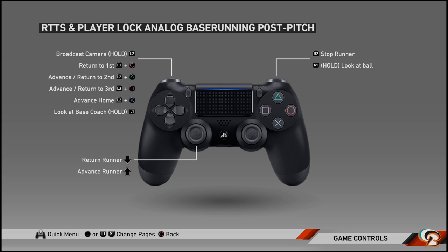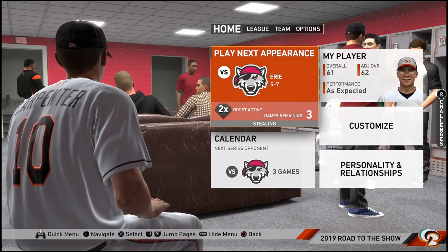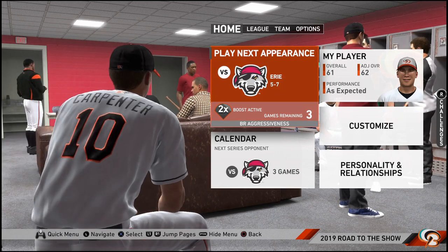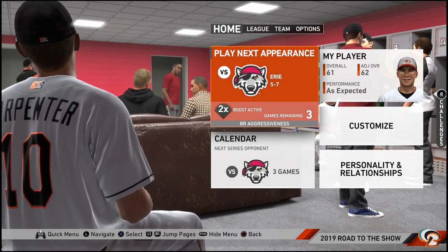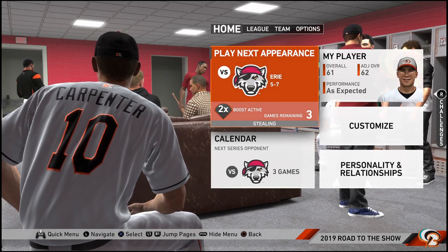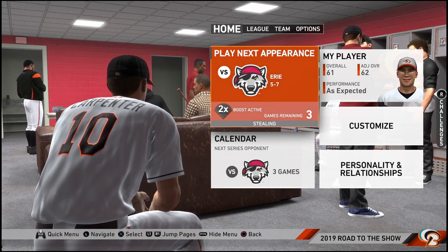Maybe I've got to start doing the old L2 - press circle, hold L2, press triangle. Alright, last game against Erie. Let's see how much I can stuff this up on the bases. I'm really lost on the bases. Trying to figure out if I'm going to use analog or buttons. Each one has its sort of positives, but then they have their massive negatives as well. So frustrating.